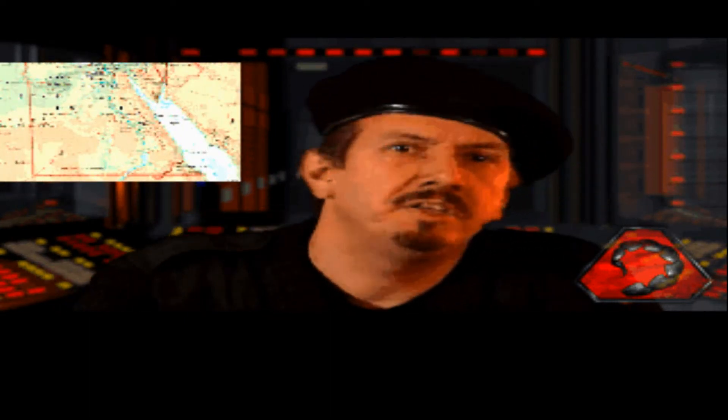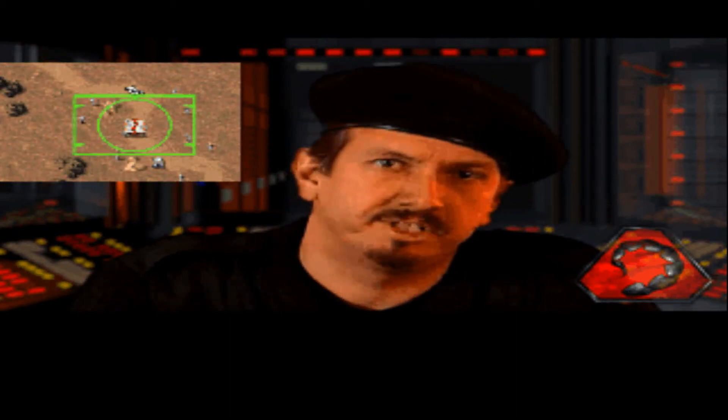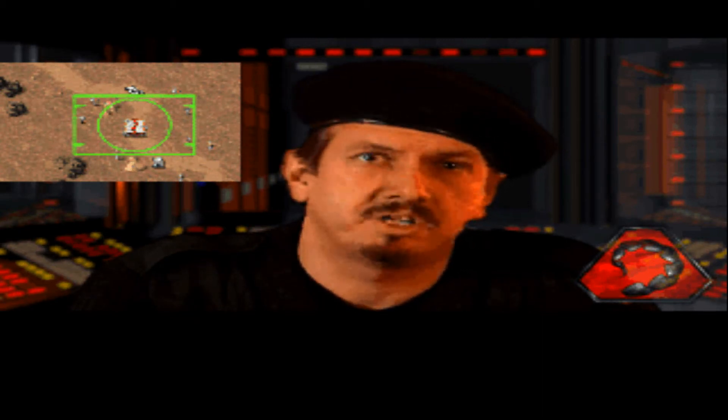Back so soon! Let's see how you do with something important. For too many years, GDI forces have maintained a stranglehold on Egypt. It's fallen upon us to liberate these citizens, crying out for a better way of life. Kane wants to establish a base here to eliminate the smothering presence of GDI. It's too risky to move our heavy forces in, so we want you to sneak in with a few expendable troops and set up a forward attack post.